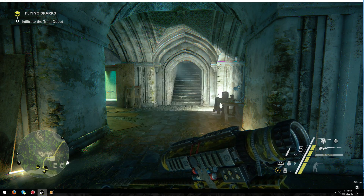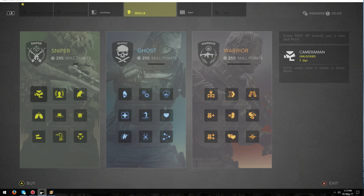Skill points. As soon as you buy a skill point — I can actually show you because I've already done it — but as soon as you buy a skill point, it doesn't matter what category: Warrior, Ghost, or Sniper. Your skill points will go straight to 255, as you can see. That is what I have on my screen right now.